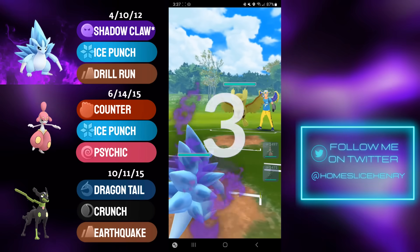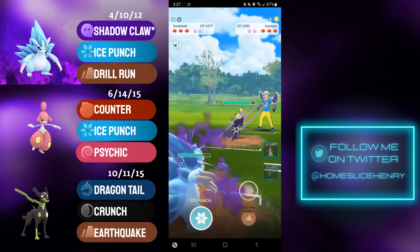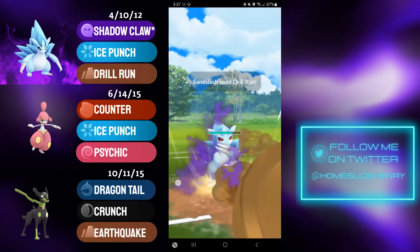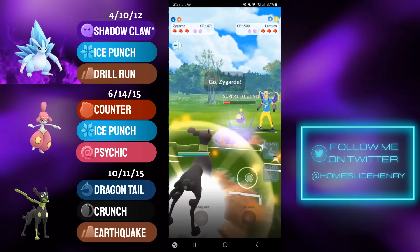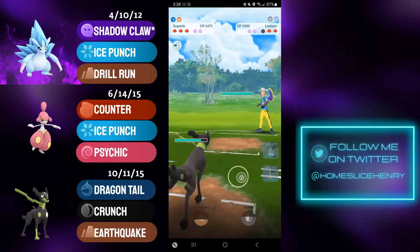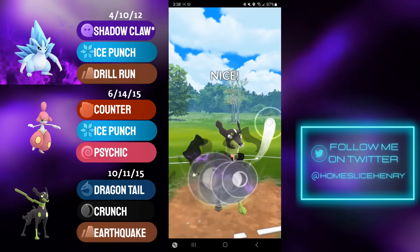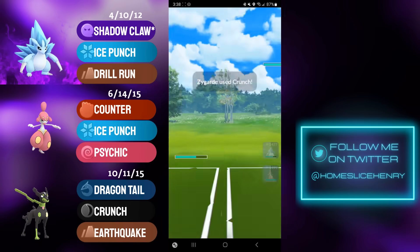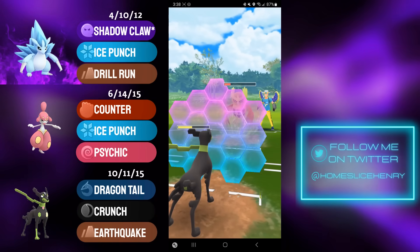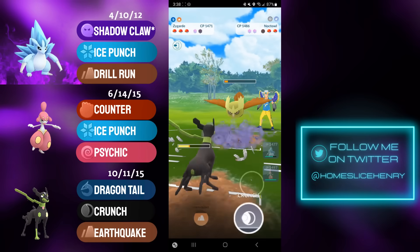Great lead in the next match: Shadow A-Slash into Noctowl. Opponent immediately save switches and sends in a Water Gun Lanturn — they are core broken by the Shadow Alolan Sandslash. I fire off the Drill Run, doing big damage. I send in Zygarde to tank the Surf, and my opponent accidentally farms too much, not anticipating the Dragon Tail damage, and they get KO'd. In comes Noctowl — I fire off the Crunch with Zygarde. Crunch hits for quite a lot of damage and I get a defense drop as well.